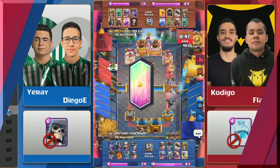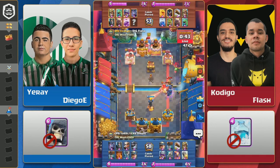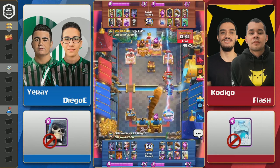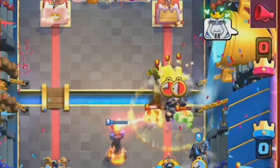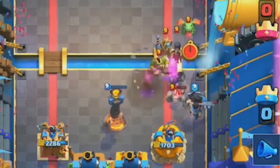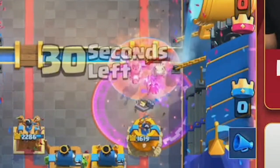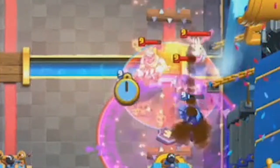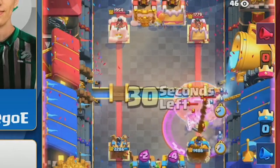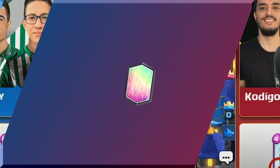Up next on our top 5 is another 2v2 duo: Kodigo and Flash of Dignitas. They've really got this 2v2 thing figured out as they unleash everything they have at the bridge and rage it all up right before time runs out. Normally you don't see Rage used much in CRL, but in 2v2 it can get insane value — like in this interaction where the Prince quickly takes care of two skeletons when normally it would take him forever. The Prince then rage-charges right into Kring Real Betis' tower, winning the game.